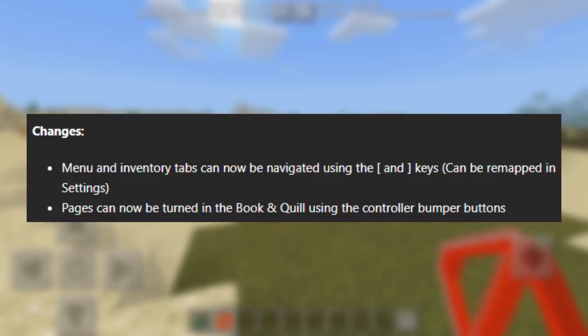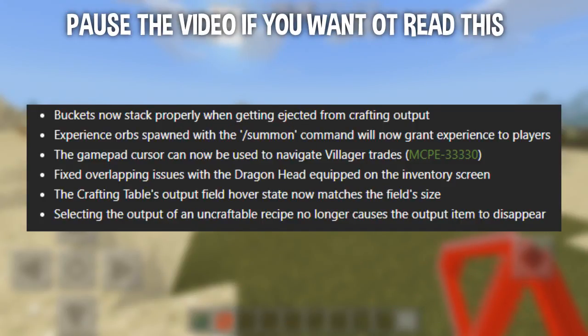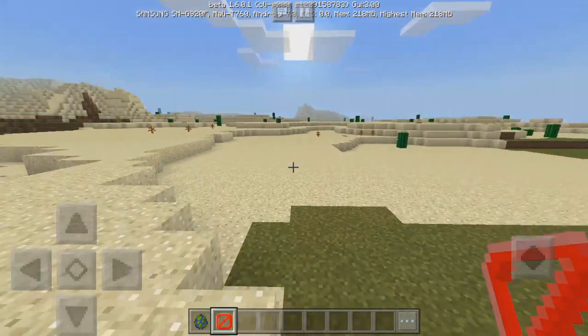Pages can now be turned in the book and quill using controller bumper buttons, so that'll be for if you're using a controller or on the Xbox version. There's also a screenshot showing the bug fixes they have made — there are quite a lot of them. That covers the new features and changes, so now let's get into looking at them all.